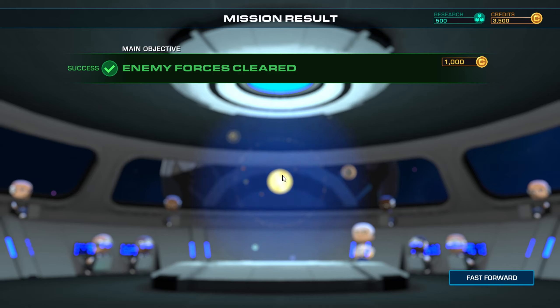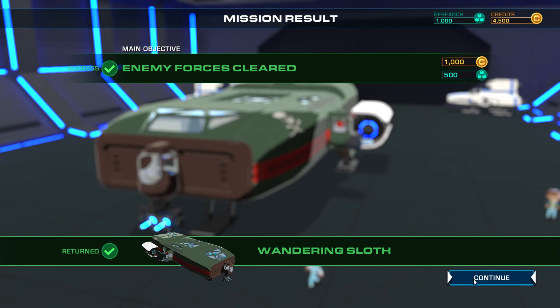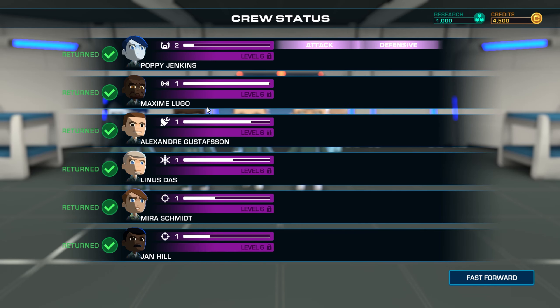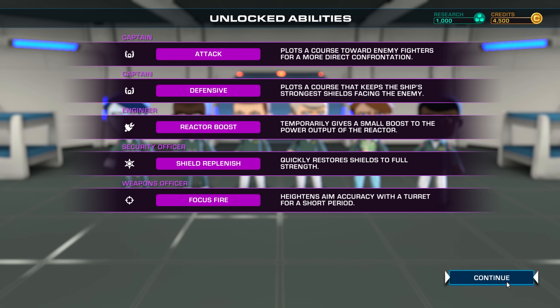I like that the loading times are really low. We got what we came for — the credits, the research points. We got some levels, some experience. They all leveled up — we got attack and defensive. I wonder if this is randomized. Reactor boost, shield replenish, focus fire — because they were on the guns. Maybe it's based on what stations they occupied the most.